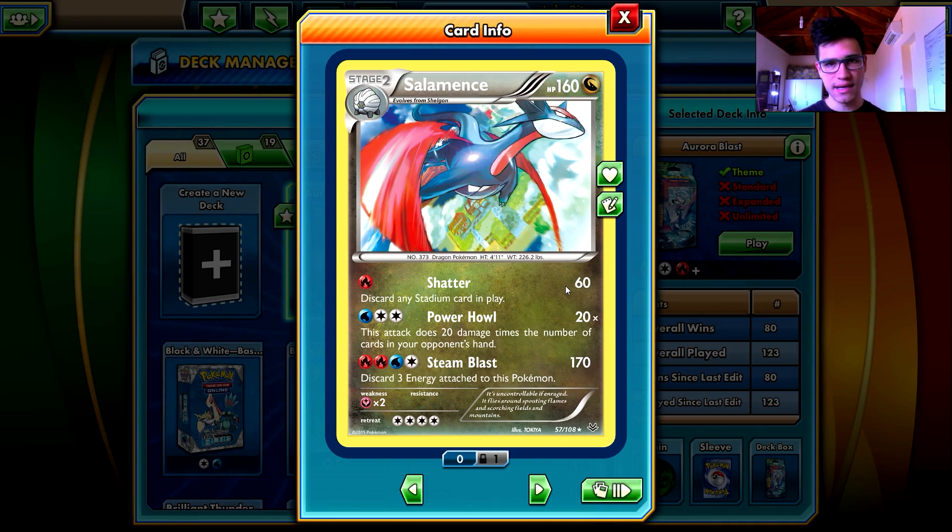Steam Blast is the best ability in this deck in my opinion. 170 damage is awesome and discarding three energy is a huge drawback, but having the ability to get rid of your opponent's best Pokemon is basically what it does. It can knock out literally any Pokemon in the theme deck category - any of them. It may not be able to knock out that Fighting-type Pokemon which gets more HP for its Fighting-type energy, but other than that one, I cannot think of any Pokemon this one cannot knock out.